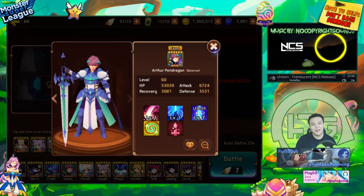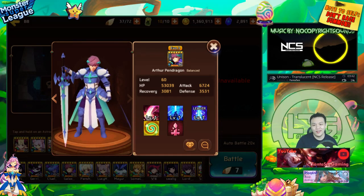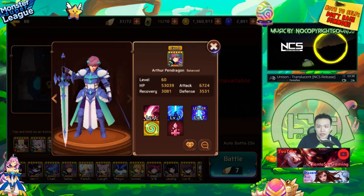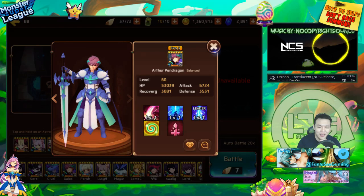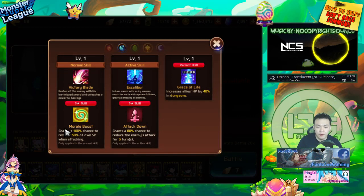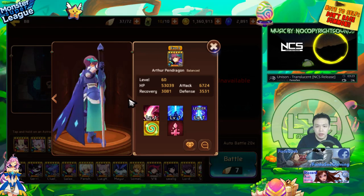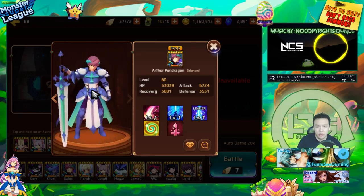Welcome back to another monster spotlight video. Today we have Galaxy Nick and his Evil 3 Water Arthur. He requested a spotlight on this monster and we decided to try it out in B8, because that's probably where I'd use him the most. He has a very nice morale boost of 50, meaning he can get his bar very fast — he's probably one of the best monsters to get early on if you want to speed farm B8.